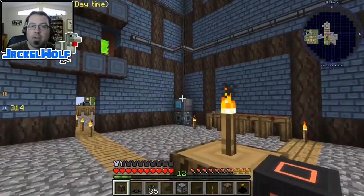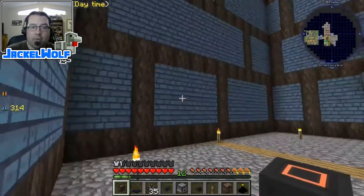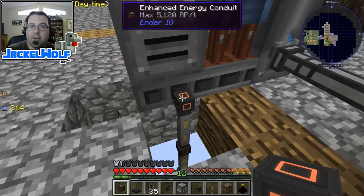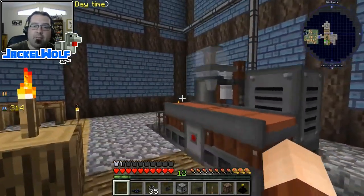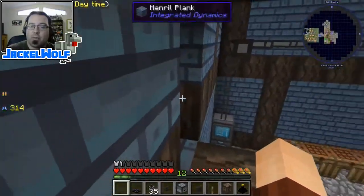Powering it is super simple. I have built this right next to my reactor, so I've just run some enhanced energy conduit over from there. As you can see, it is now powered up - 16,000 IF out of 16,000 IF. Next up, we want to start moving the liquid experience over into the bottling machine.